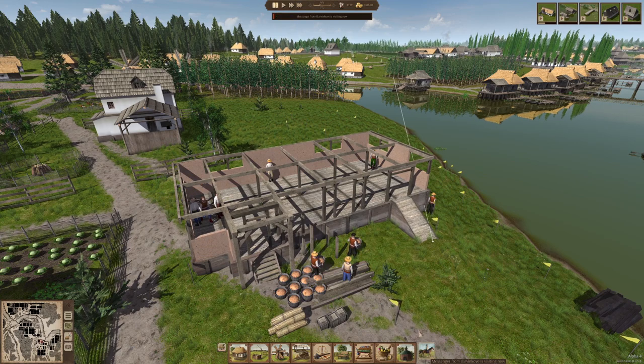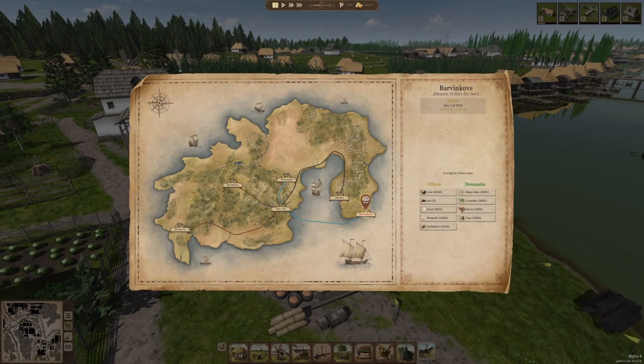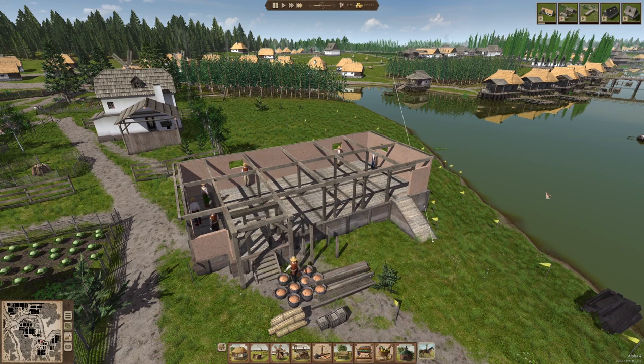Here's our new trading partner by river. Let's pause to take a look — they're demanding sheep hides, cucumbers, potatoes, and flour, and offering lime, iron, wool, sheepskin, and buckwheat. We'll go ahead and buy iron again. It's actually good that they offer lime because I'm pretty sure we are out of lime on the map. We can sell flour for their sheepskin at 25 cents a piece, and wool at 10 cents. That's a pretty valuable trading partner now that we have the ability to work with sheep.